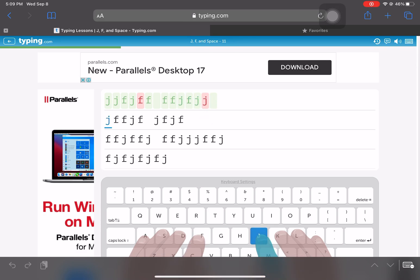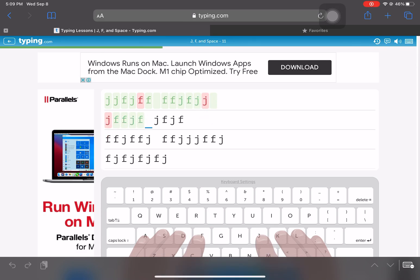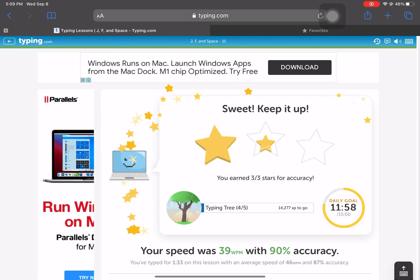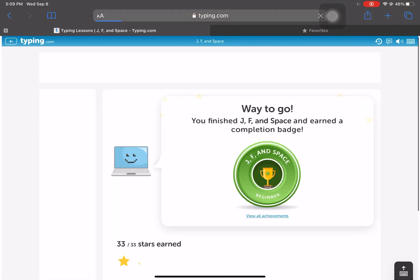Oops, oops, oops — you typed F. Congratulations, you have completed this screen and earned 3 stars.